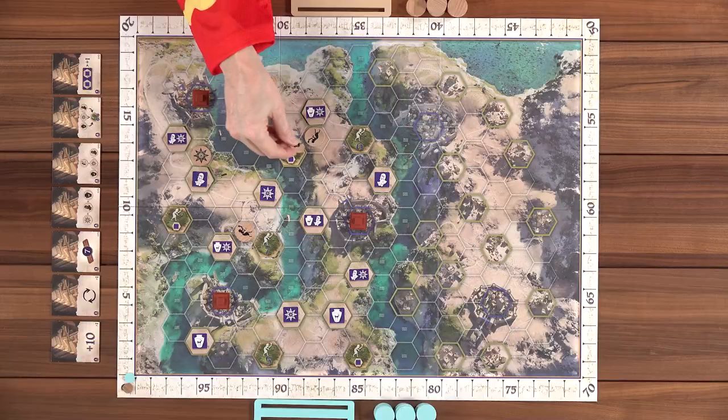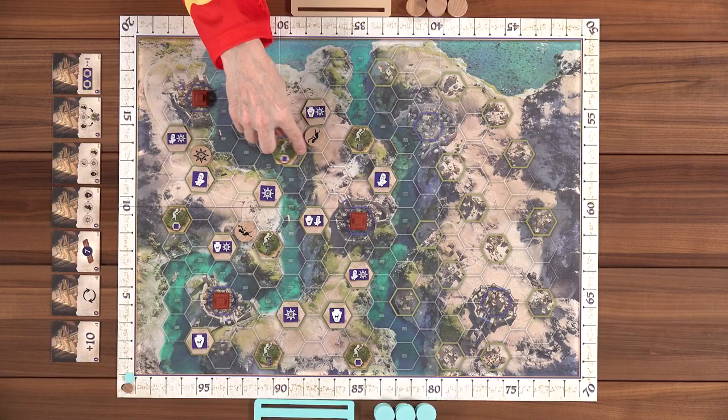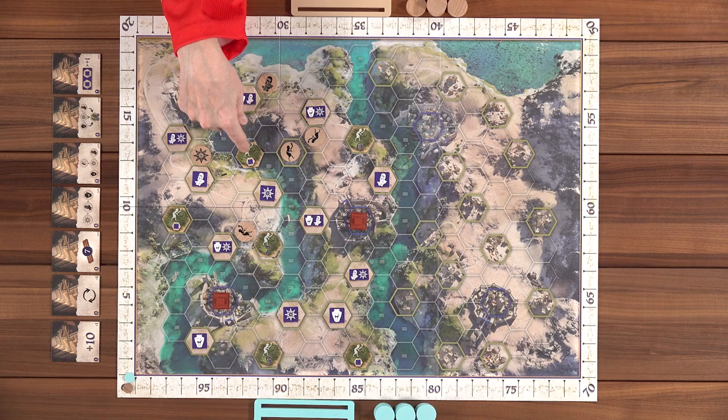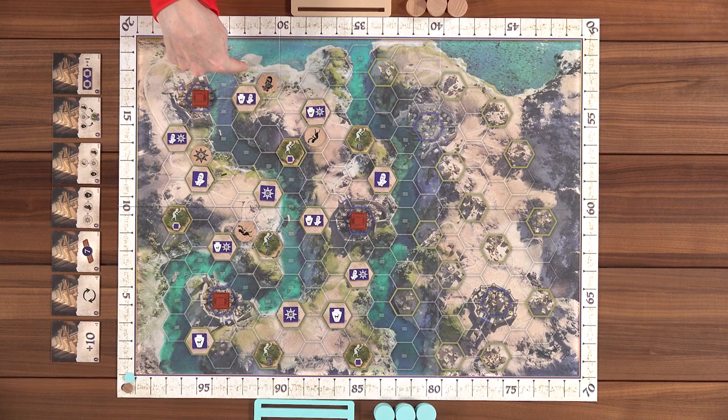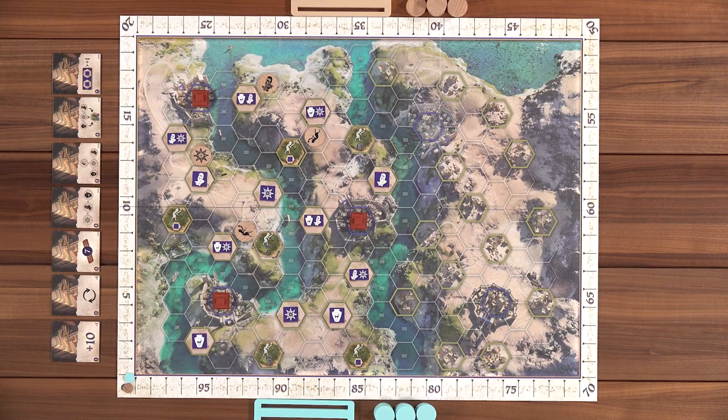If you decide to claim a farm, you'll have to have a token — whether it's a farmer or a noble — adjacent to the farm tile that you plan to take. So here I could take this one. I'll explain how these score in a moment. When you place around cities, you are trying to vie for the most influence of that area, based on the number of clan tokens you have.